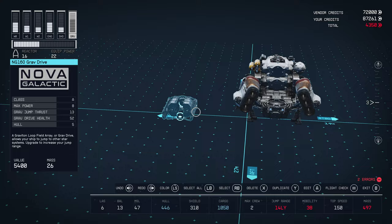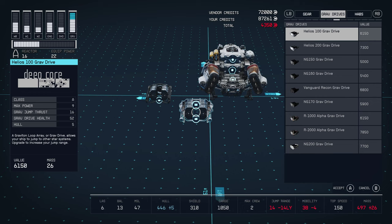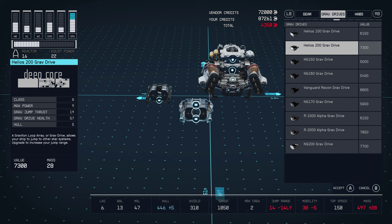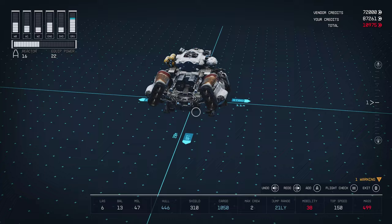So let's go over here — Add, go over to grav drives. This one has 19. The one we have, I think, is the Helios 100. Let's try the 200. Nice — 21 light years jump range. So we've upgraded that.